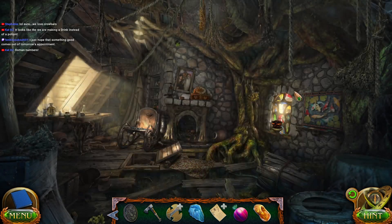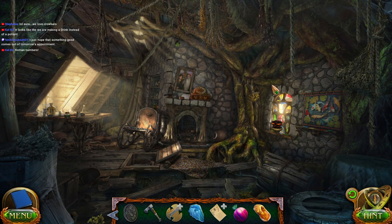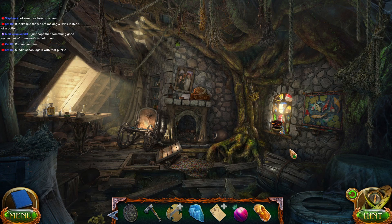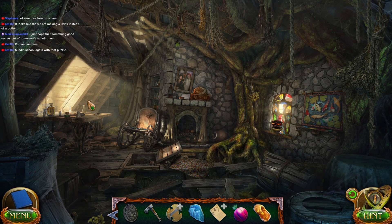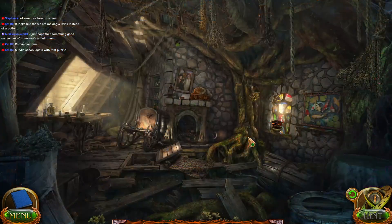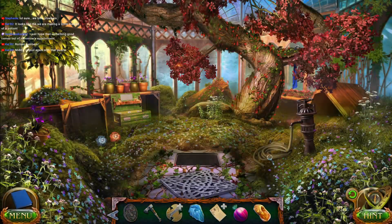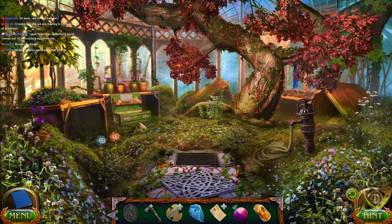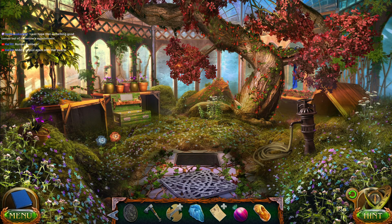I don't have lemon juice yet. Middle school with those puzzles, right? Roman numeral time. Good, good, good — good for us to remember our youth. Help out with the puzzles here. So I need lemon juice. There was a lemon tree in here somewhere.